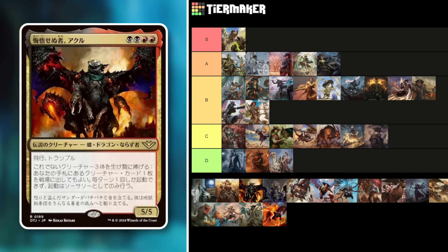The final commander — a 5/5 Scorpion Dragon for four mana in Rakdos with flying and trample. It also has 'sacrifice three other creatures: put a creature from your hand into play at sorcery speed, once per turn.' You're cheating out one big creature from your hand. At the highest level of play this is probably up there, though the review was cut off before a final tier placement.